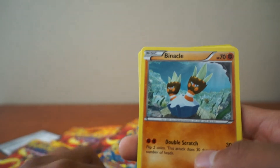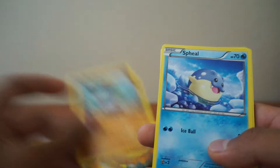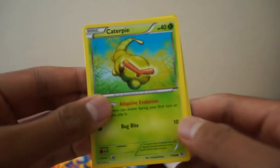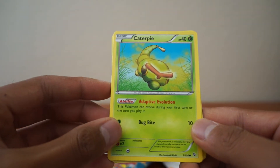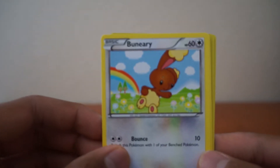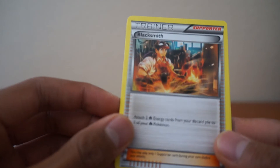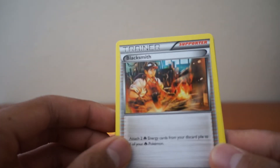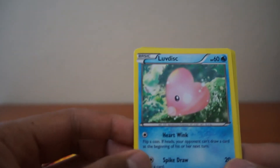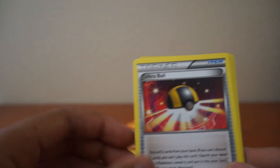We got an Esper, a Binacle, a Speel, and we got - ooh, that's a sick Caterpie. That's sick, Caterpie. Bunnery. Blacksmith - well, that's a sick card, I like that artwork in this one, pretty cool. Got a Love Disc. Ultra Ball. Nice.